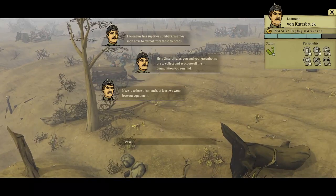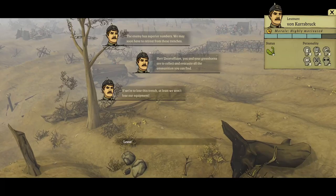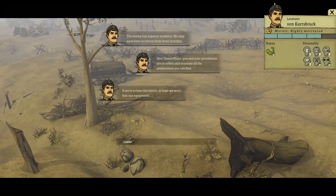Officer, you and your greenhorns are to collect and evacuate all the ammunition you can find. If we lose this trench, at least we won't lose our equipment.